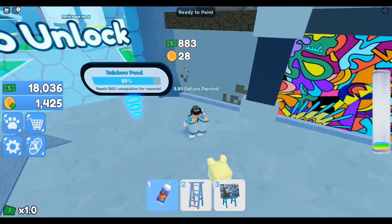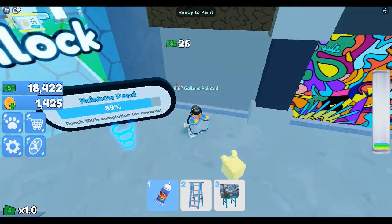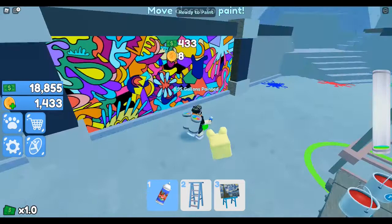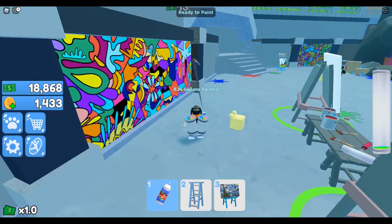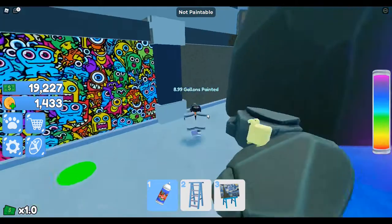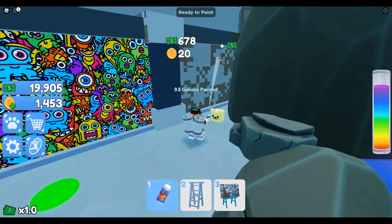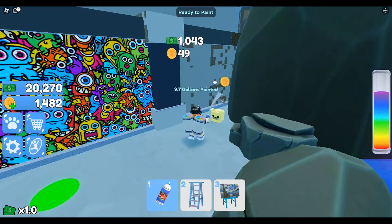Rainbow Pond 89% — reach 100% completion for rewards. So what bits of paint do I still need to get? I'm just going to end up looking for bits I've missed. There are a few sections I didn't quite get. This wall is one of them. It takes like 10 seconds to fill this now. I think I'm going to get the other spray can.